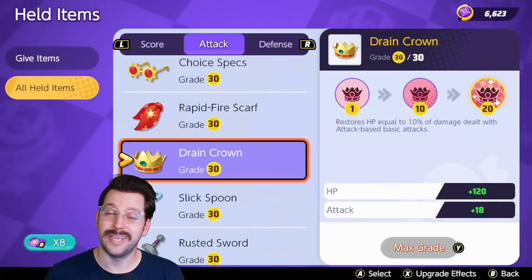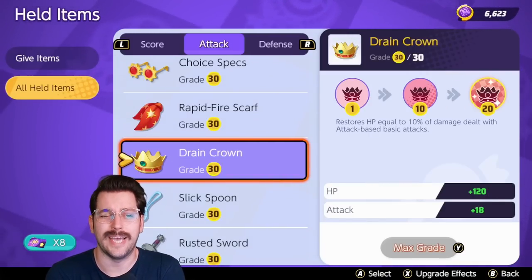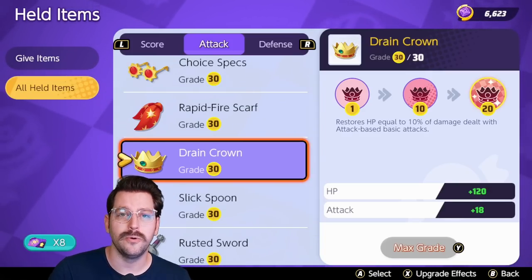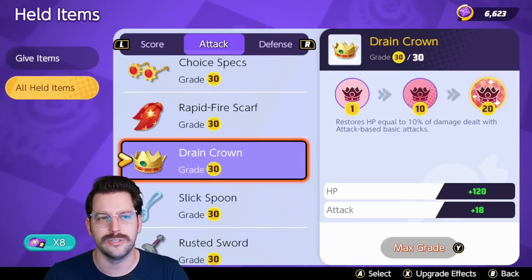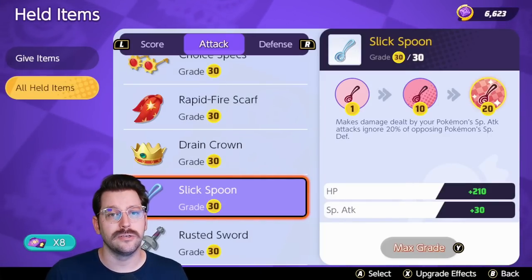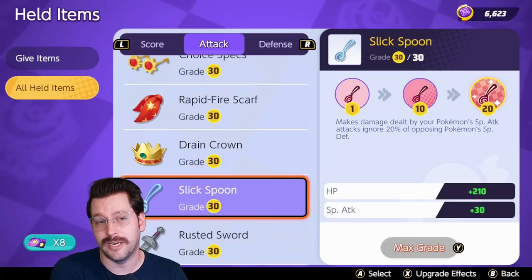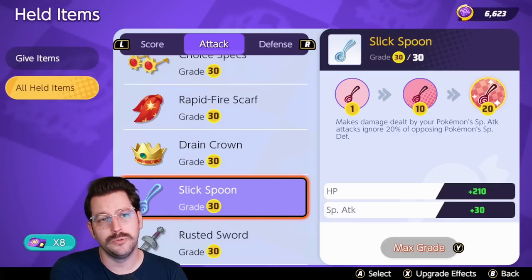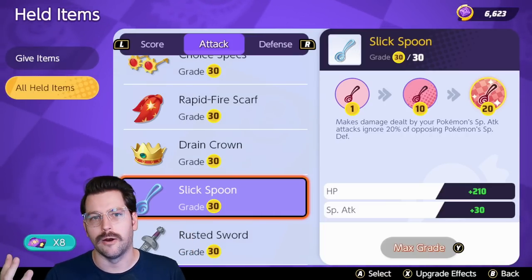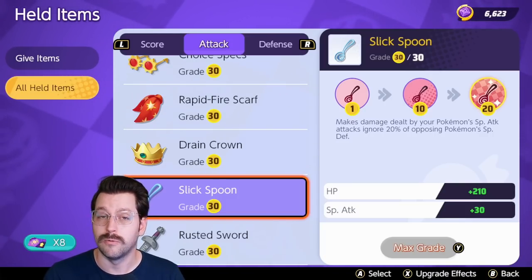Drain Crown sounds good but is bad. It restores HP equal to 10% of damage dealt with attack-based basic attacks, but there are not many Pokemon that can take advantage of it. It doesn't heal you enough, it doesn't work against shields — it's just kind of a mess. Stay away from Drain Crown. Slick Spoon for special attackers is probably the best item in the game, allowing you to ignore 20% of your opponent's special defense. This helps you deal tons more damage and has basically created an entire meta around it — making special attackers a real thing, which is pretty cool.